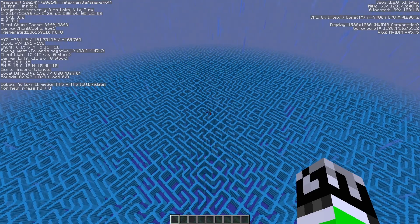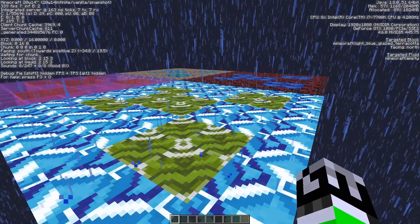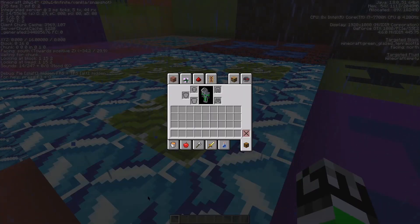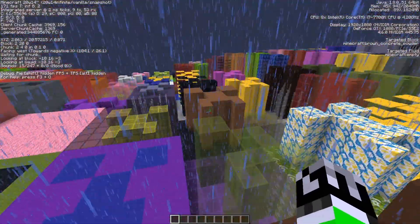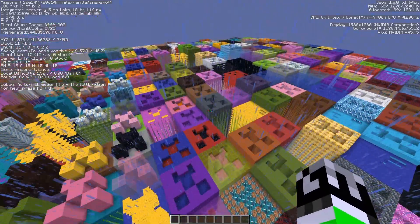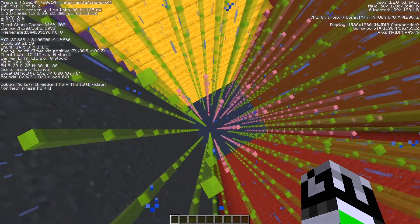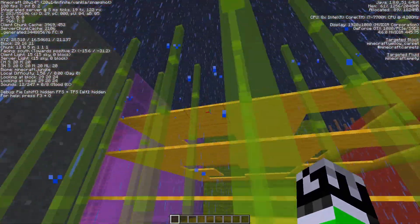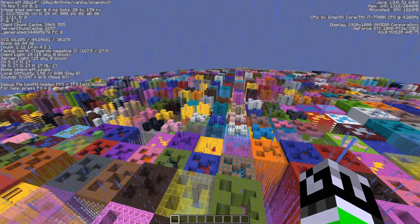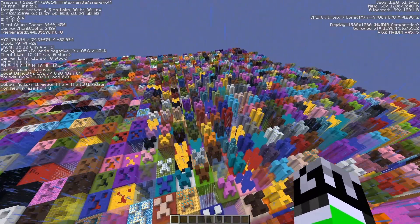Blue we've already done. Let's try slash warp brand. There are creeper faces — just glass panes and a bunch of creeper face carpets. This is really cool, I like it — it's amazing.